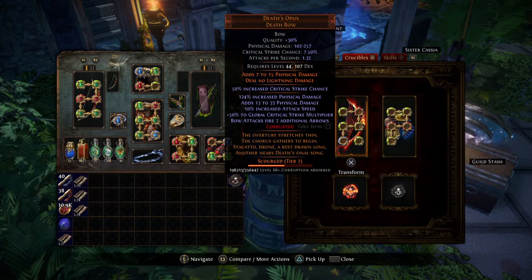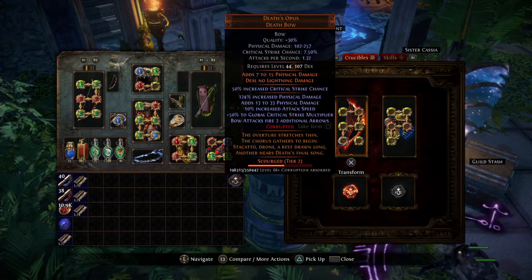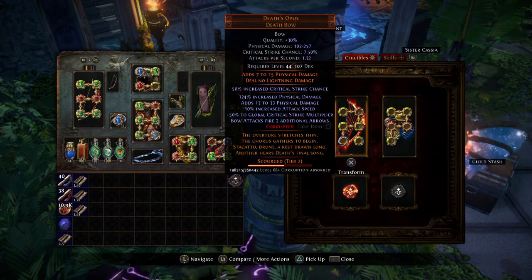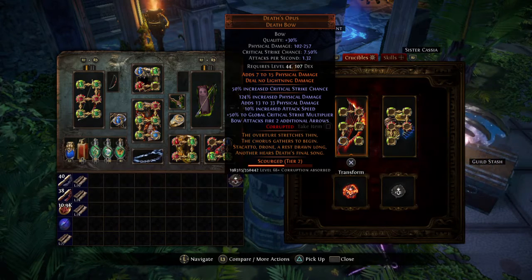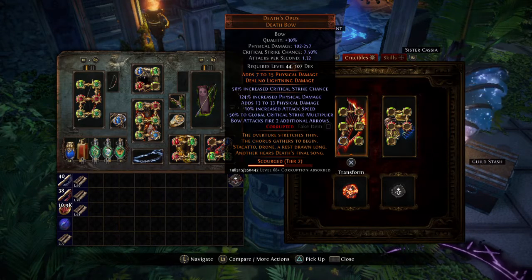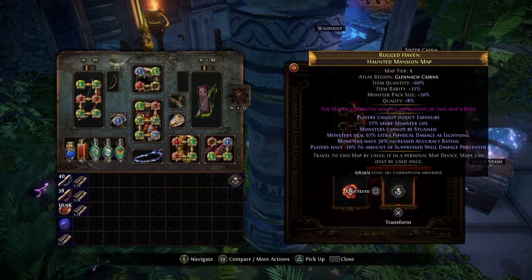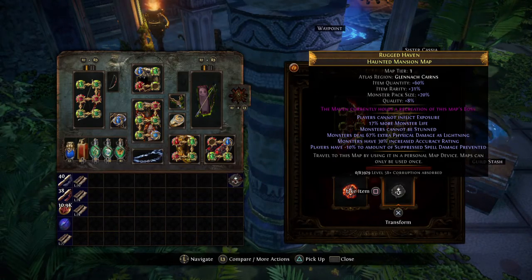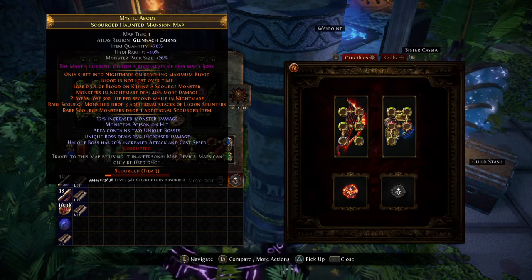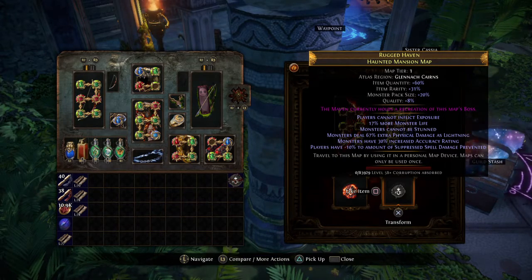I'm setting up for my Eye of Winter shot and hoping this hits something really crazy. A couple things I'd love would be extra arrow or triple damage, and anything that doesn't say 'deal no cold damage' because that would break my heart. This is a very high-rolled, dirty-quality bow and I hope it turns out great. As you can see, I'm crangling a new map because this one hit a rare scourged item - I don't really care, I'm just going to run it for the legion spinners.